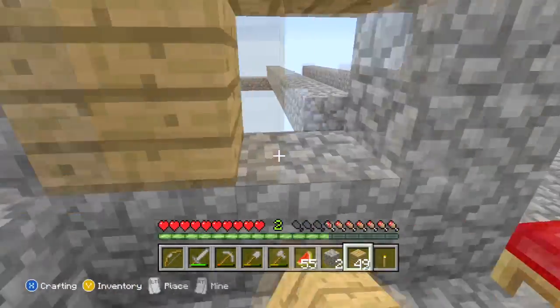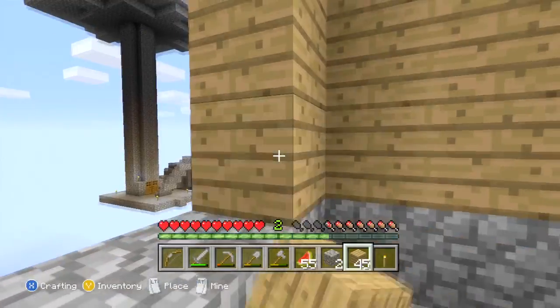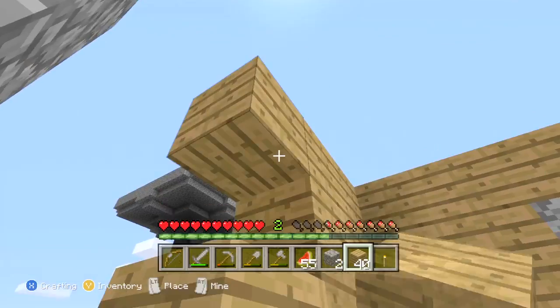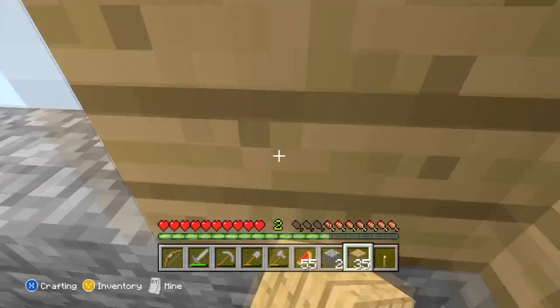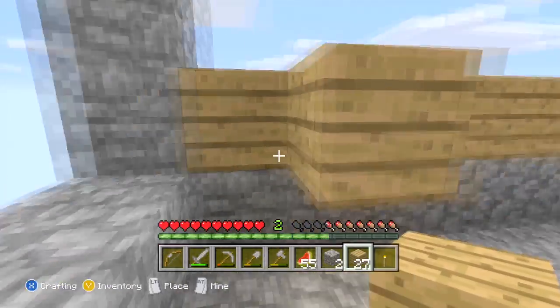I'm actually gonna take the cobblestone up a little bit higher. I'm gonna take this whole area out and make a window there, but for now we'll keep it just like this and add the windows in later. We do have some panes - I think we have 16 glass panes. Is that one of the achievements we did last episode? I think so.